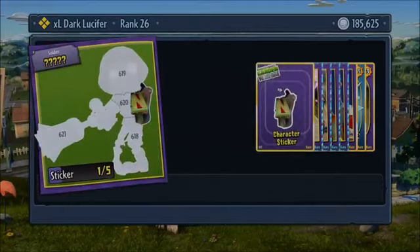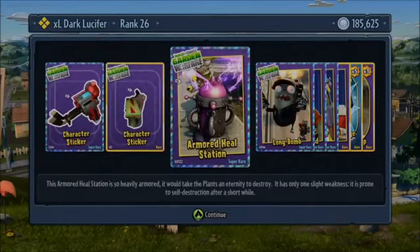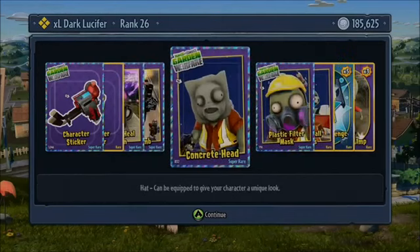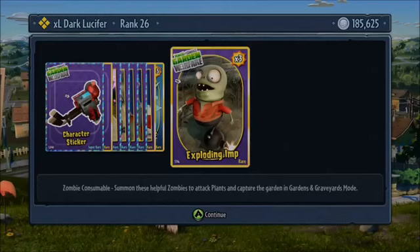Alright, so I've got two character stickers. Hulky Player and I'm guessing that is some other third soldier, Armoured Health Station, Long Bomb, Concrete Head, Filter, Stuffy Ball, Stuffy Ball, lots of Gothy Skips, five Skip Stars, and an Exploding Imp. So that was an alright pack.